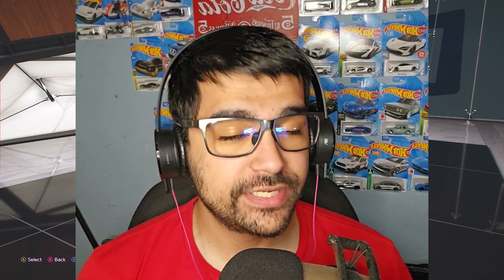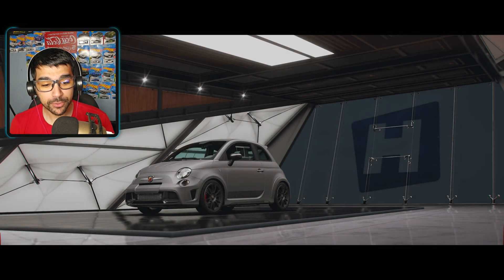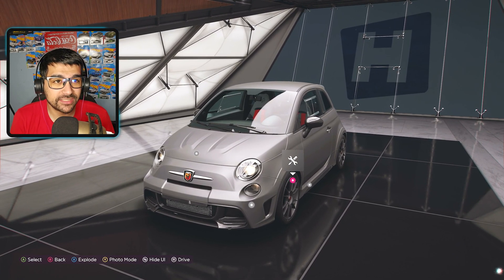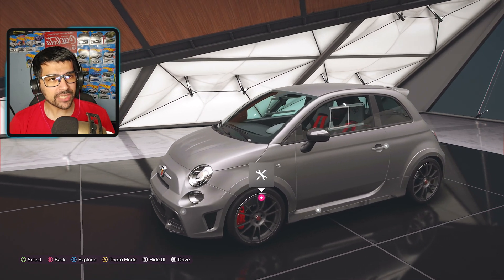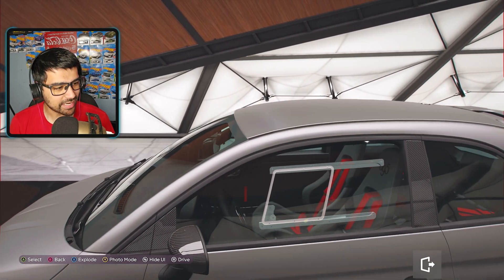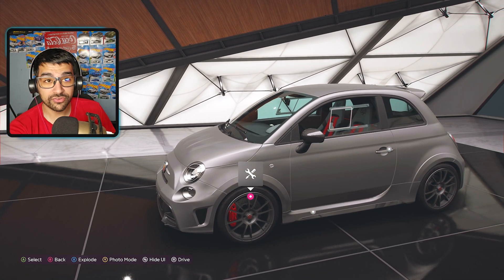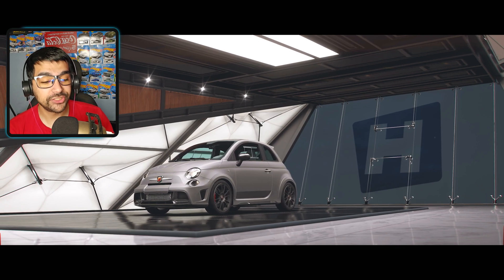We're back in Forza Horizon 5 checking out a brand new vehicle — the 2016 Abarth 695 Biposto. Absolute weird name, but it's an Abarth. It's based off a little Fiat, or the Fiat's based off of this thing. It has race insert windows, which is crazy. This thing is basically a little race car. It has about 186 horsepower, 183 foot-pounds of torque, weighs 2,200 pounds, and has a 1.4-liter engine. It is front-wheel drive.